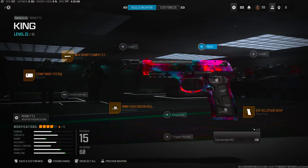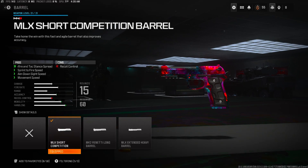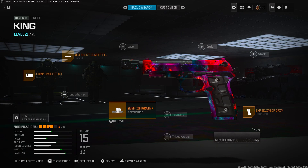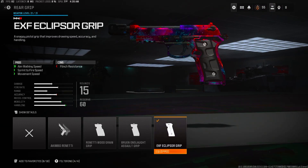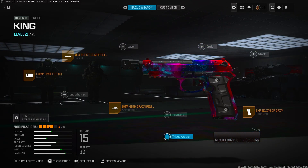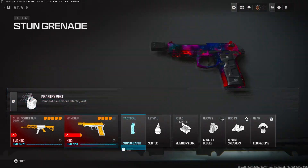You do lose a lot on ADS, but it's fine because you don't have a sight, so your ADS speed doesn't really matter. Going to the barrel, we just put on the short barrel for the move speed. High grains for the bullet velocity, and then we put on the Eclipser for the move speed as well. Pull it out, you run quick — with the infantry vest you have increased mobility.